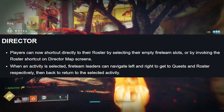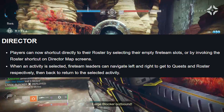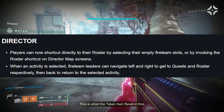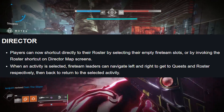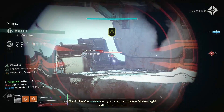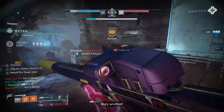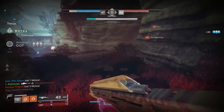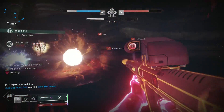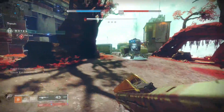Director: players can now shortcut directly to their roster by selecting their empty Fireteam slots or by invoking the roster shortcut on Director map screens when an activity is selected. Fireteam leaders can now navigate left and right to get to quests and rosters respectively, then back to return to selected activities. I was in the game earlier and tinkering around with the directory — pretty nice, a little more fluid, doesn't hang you up. There are also UI changes regarding Fireteams and adding members. It's like Bungie is preparing us for the return of some sort of activity — I think it starts with a T.